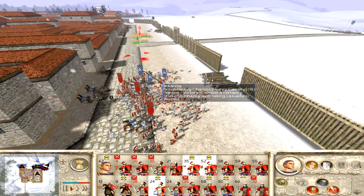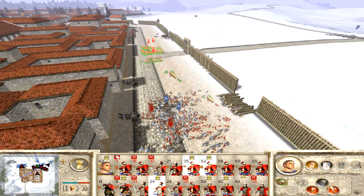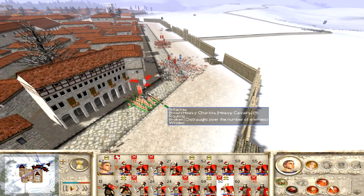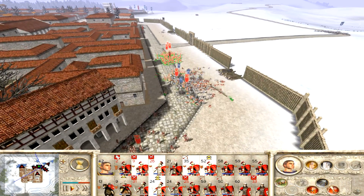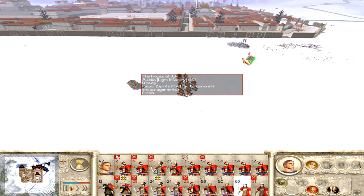The main force that attacked the more center front section of the wall got beaten back, so I'm bringing the rest of those guys in now to assist with dealing with the chariots. The chariots get entirely decimated very quickly — they went from more or less full strength to losing like half their guys in about five seconds.